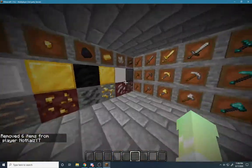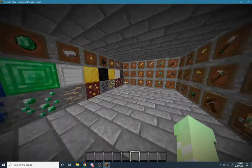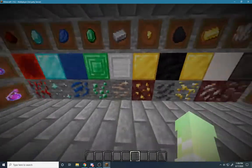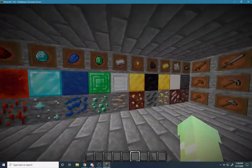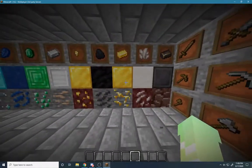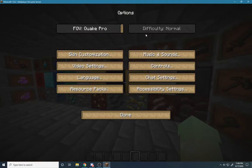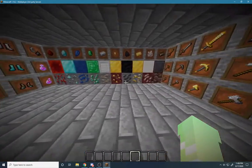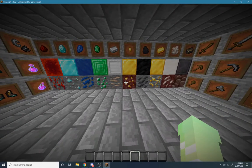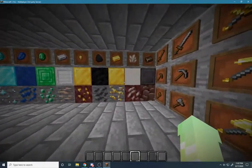Hello and welcome to a resource pack showcase in Minecraft. So basically, this is a 1.16 PvP and survival pack. I did not make this. This is the Nate Tweaks texture pack right here, or resource pack. And I will leave the download link in the description so you can go and look at that.